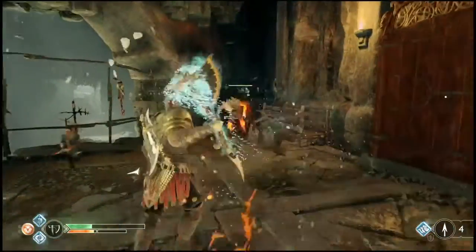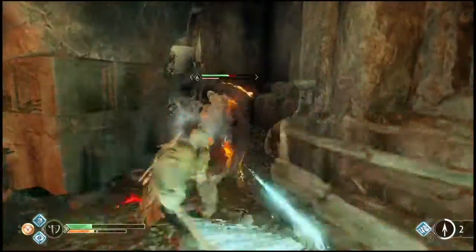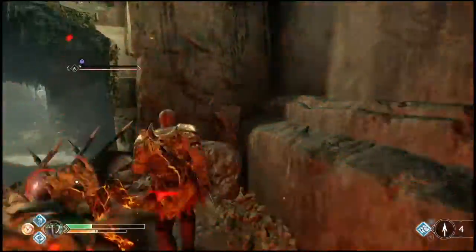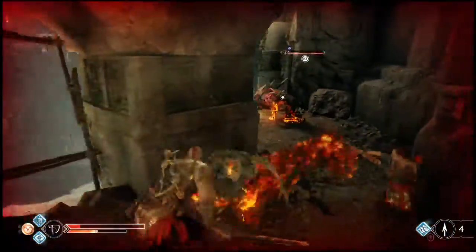If the player throws the axe and immediately recalls it while the axe is in flight back to the player, it can damage some enemies — making this a good lifesaver in some battles.